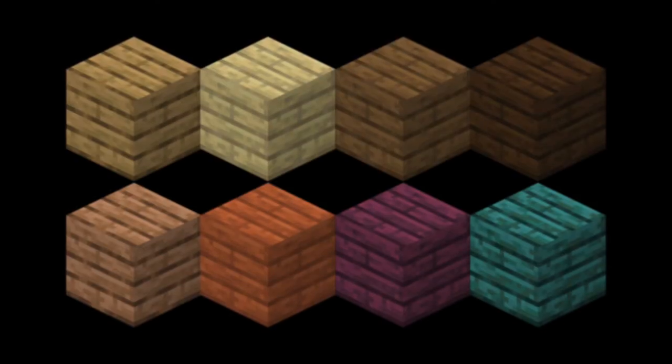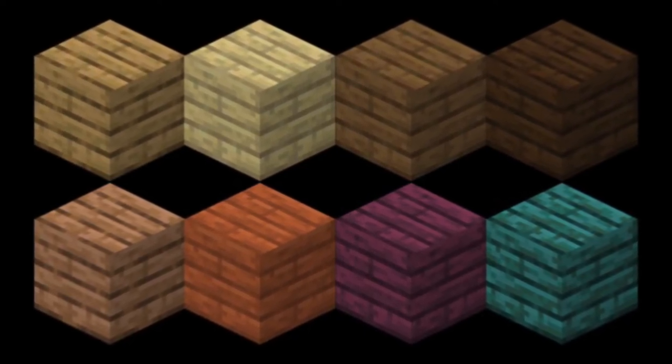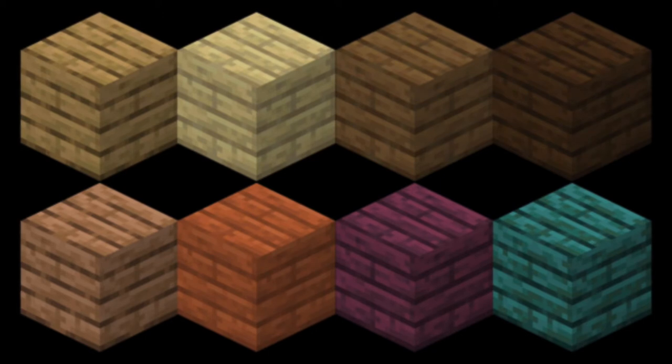In Minecraft, there are currently eight different types of wood, those being oak, birch, spruce, dark oak, jungle, acacia, crimson, and warped, with the latter two being added in 1.16.